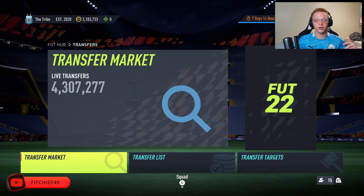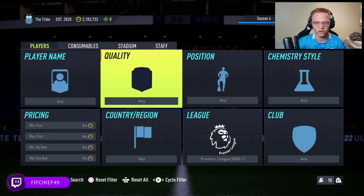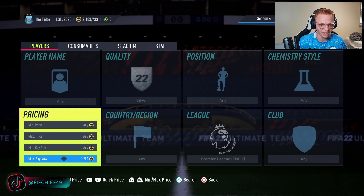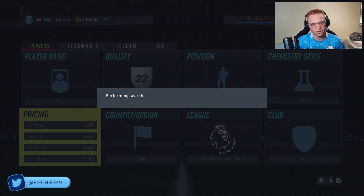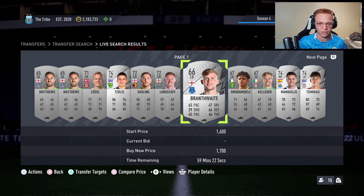So jumping into this investment is going to be something very simple that we do every single week, and it is going to be looking at Premier League bronze and silver cards. If we take a look at the price of these cards right now, these Premier League bronzes and silvers are selling for about 1,700 coins a piece right now.